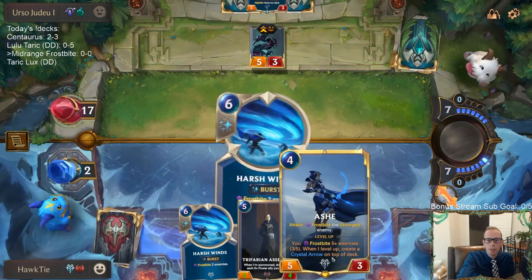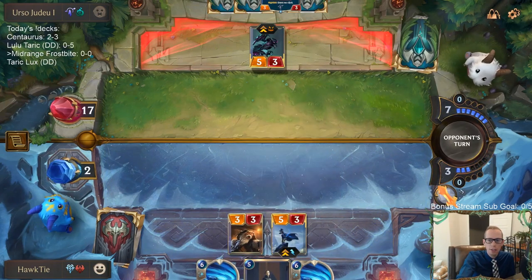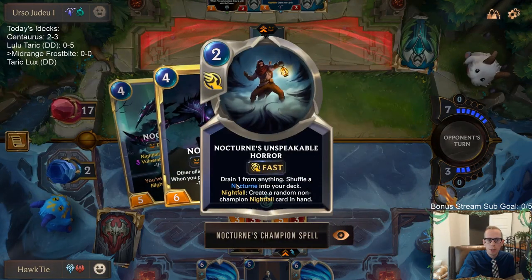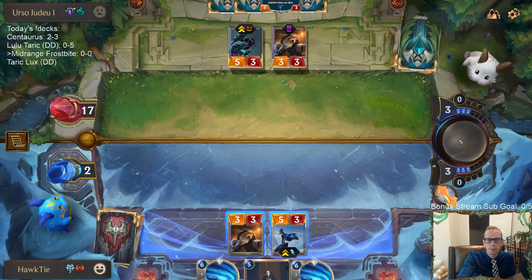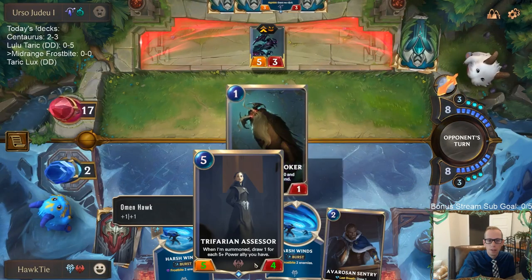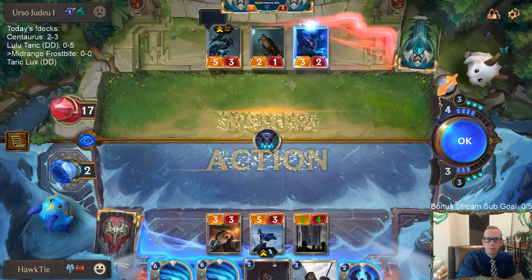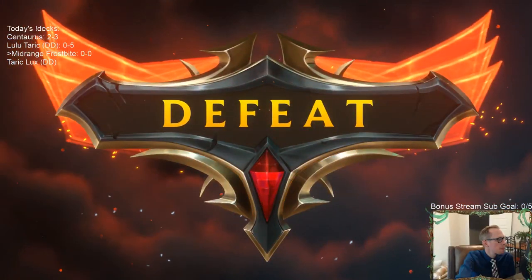I would not want Darius over Sejuani in this deck. One mana short next turn — it's going to be turn eight so we'll have eight plus three is eleven, one mana short of double harsh winds. Babbling Björg gives them another Nocturne — Nocturne's Unspeakable Horror, that's scary, I'm at two. Yeah, I just drew the doom beast. That pale cascade won that game. Forgive me Avarosa.